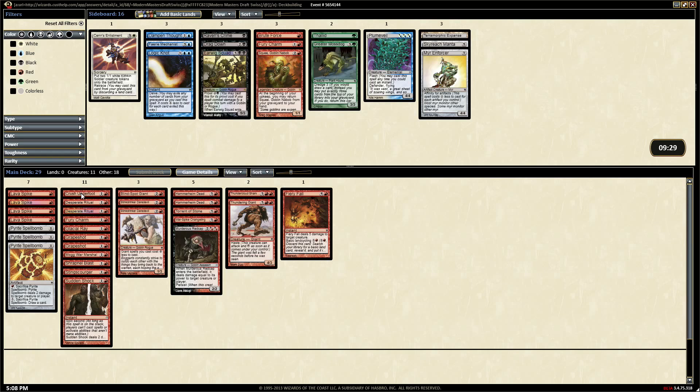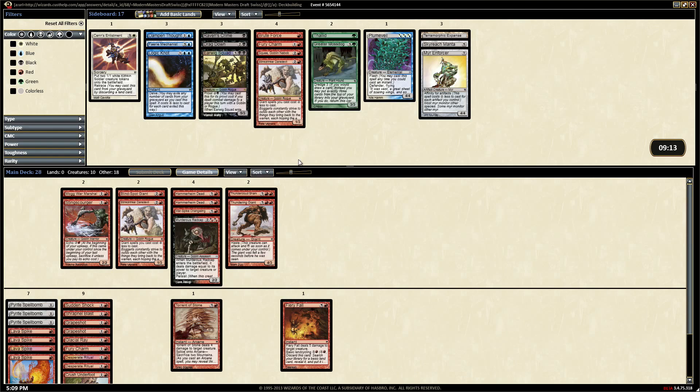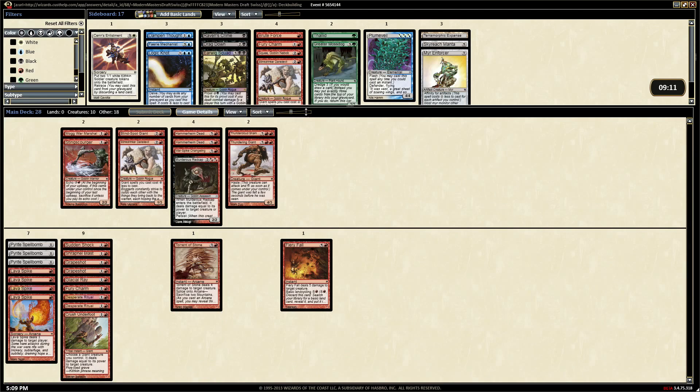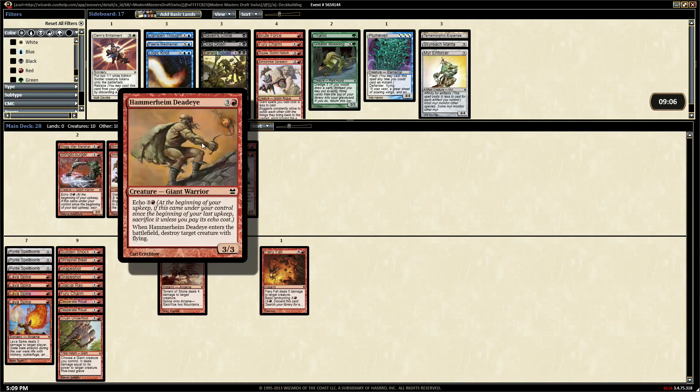We need to cut some cards. The one-drops look perfect. We got to cut five cards - we could probably cut Crush Underfoot, I don't know how amazing it is. We've got plenty of giants now. We're probably not playing both Stinkdrinker Daredevils. We want the one - it makes these guys really cheap. Man, his echo is expensive.